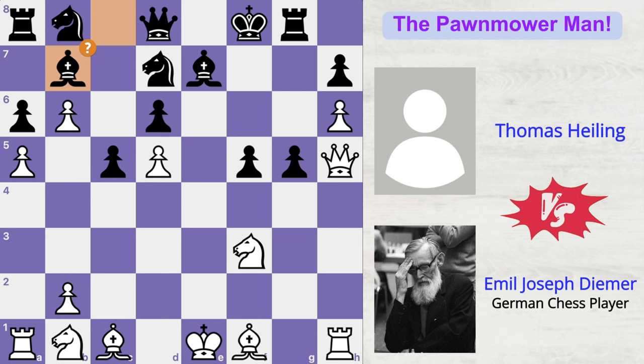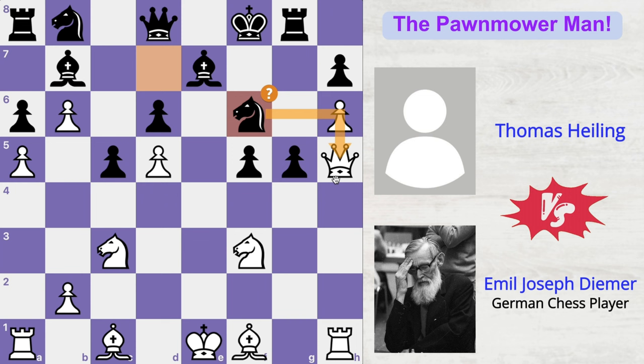Bishop to b7 by black, and now Deemer played knight to c3, activating his other knight. And now knight to f6 by Thomas, attacking the queen. But it's too late for that, because Deemer came up with a brilliant move — knight takes g5. What's the idea? Why is Deemer sacrificing his queen?